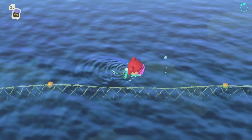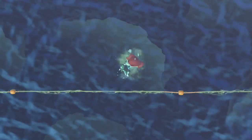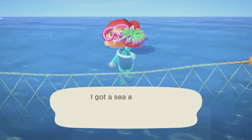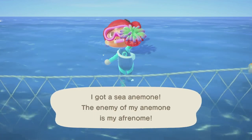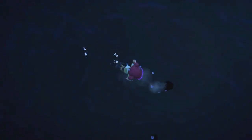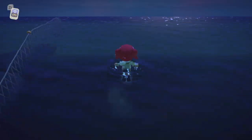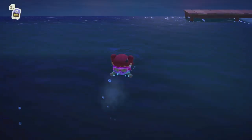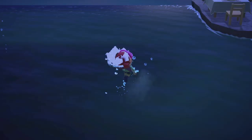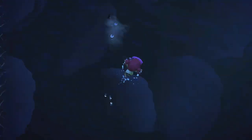Catching sea creatures is rather easy — all you have to do is dive where the bubbles are and click Y once. This is what I've caught. The only thing is that some sea creatures do require a little bit of a chase. Here I'm chasing a lobster; the snow crab was also quite a pain, so you just have to keep trying — it's a matter of time before you figure it out.